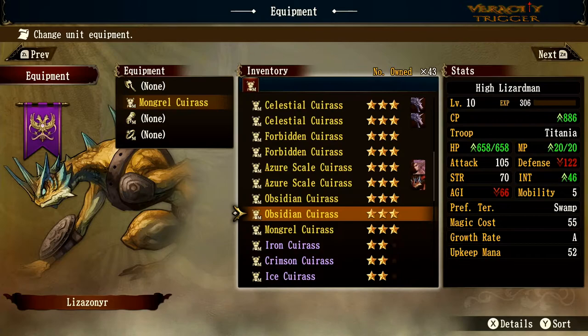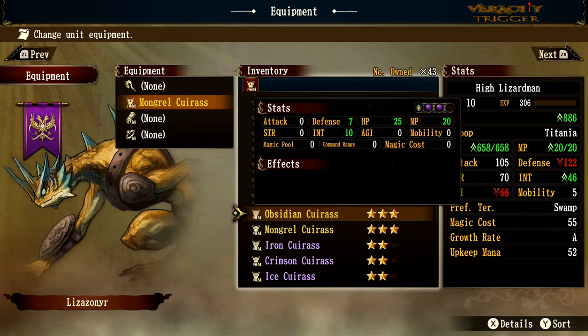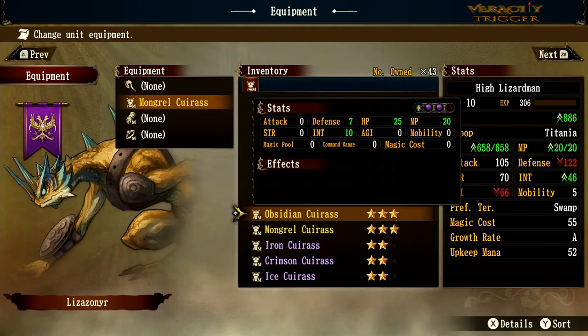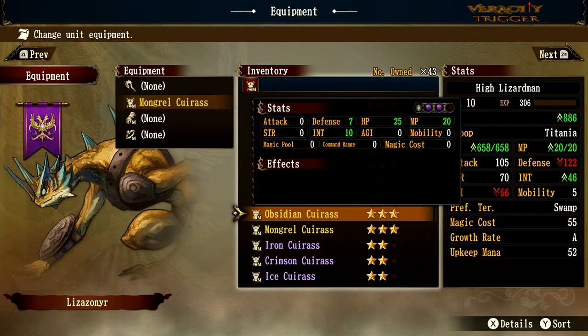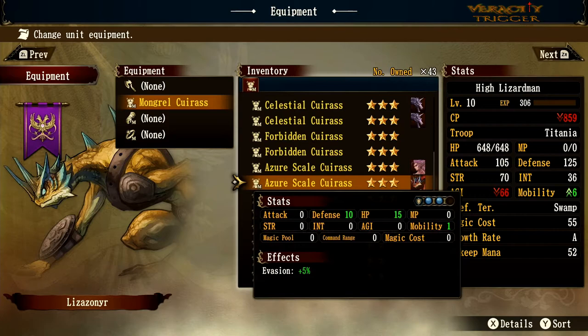Obsidian Curious gives double black defense — fitting for obsidian. Stats are MP plus 20, HP plus 25, defense plus 7, and intelligence plus 10. This is better suited for a monster that wants to cast magic, like a lich, to get that extra necromantic output.